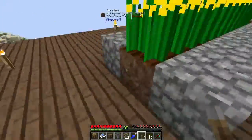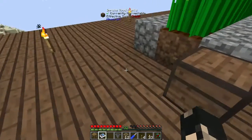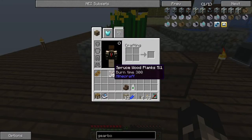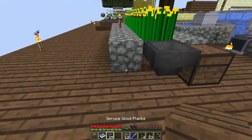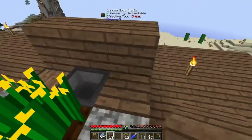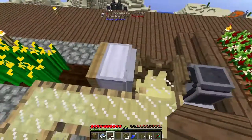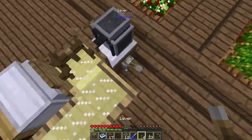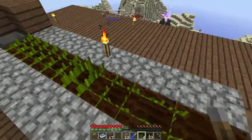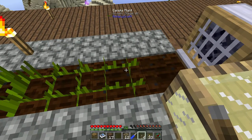Before we turn this on, we should put something at the end to collect the canola seeds. I've got a chest and we'll collect them with a hopper set up like that, using some wood to block the canola seeds from going any further. Okay, that should be right — I'll turn the gearbox on and you can see it's collecting them. Automatic farming with RotaryCraft — it works!